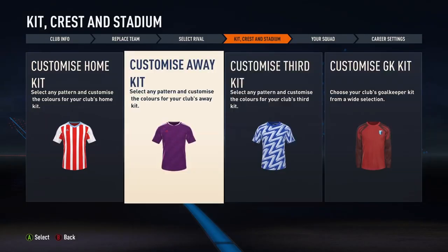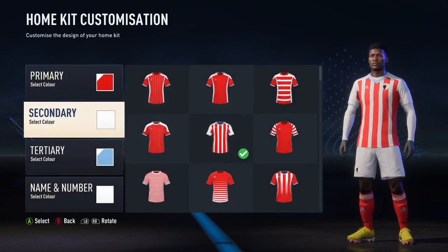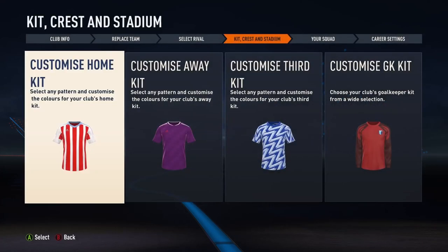Our rivals are Portsmouth. Now we've got that all sorted out, we've got to pick the kits. I've done this a bit off camera, but here it is — three, two, one, bang! It's very nice. Very nice home kit. I went for the red, the logo, and the white. It's nice stripes. It's good for a first season.